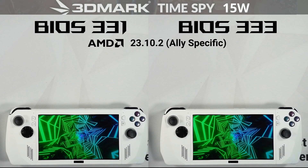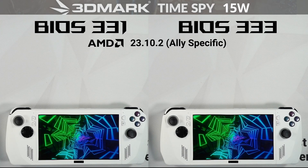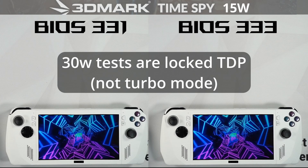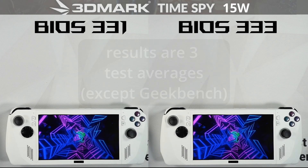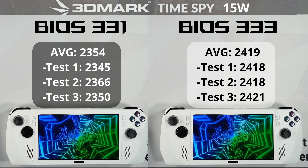Hey everyone, we're going to jump straight into the video today. We're going to compare BIOS 331 to 333 on the ROG Ally. All of today's tests at 30 watt are going to be a locked TDP — I'm not using turbo mode. I've taken the sliders down to 30 watts. For each test, I've run it three times and averaged it, with the exception of Geekbench, which I only ran once.